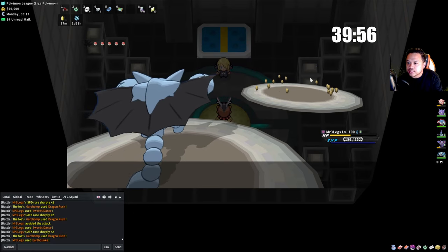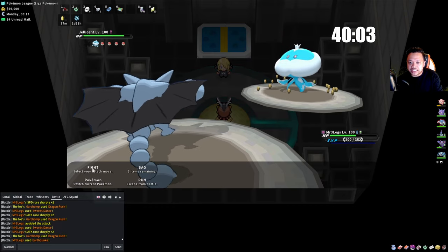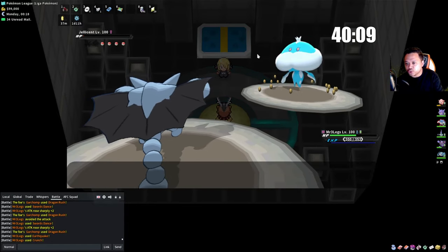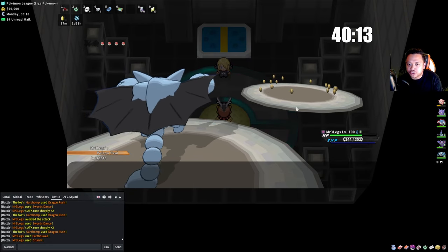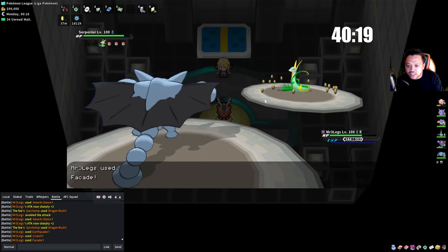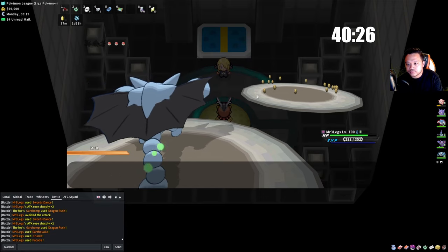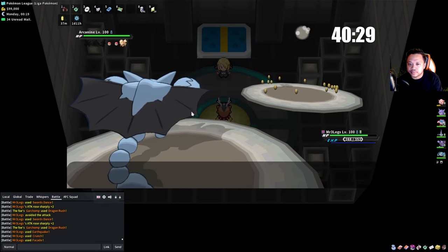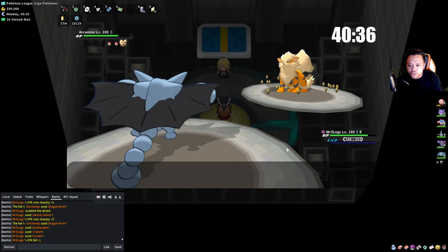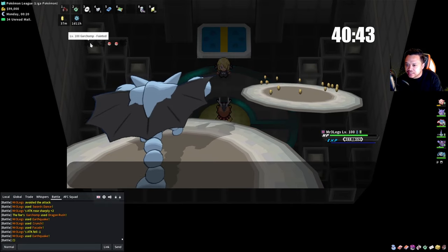Gliscor doesn't learn Ice Fang by the way. Haxorus comes in and we have Crunch which is decent. Earthquake knocks him out. Seismitoad comes in — Facade takes care of Grass types. Arcanine comes in which could have Intimidate but we're still +5 so Earthquake is still good. We have 37 minutes left — about 17 minutes to do the Sinnoh run.